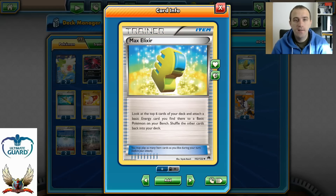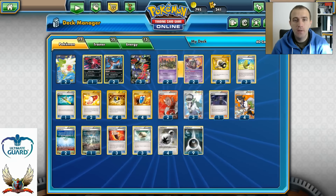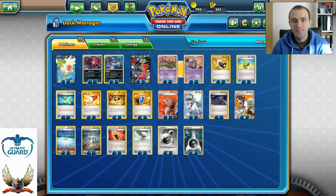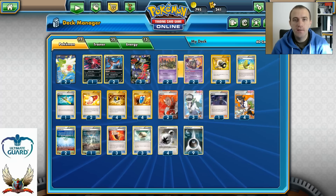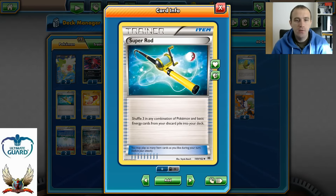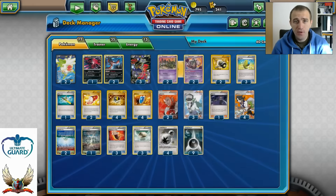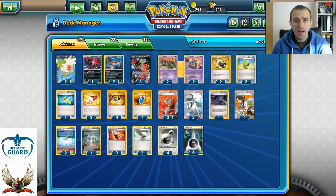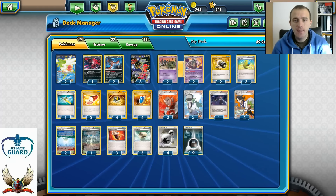Only three copies of Max Elixir, not four — but with three Max Elixirs and nine basic energies, there's a slightly bigger chance of hitting an energy compared to running eight energies and four Max Elixirs. I really like that idea. One copy of Super Rod, only two copies of N — probably to free up space for other cards like Enhanced Hammers and Olympia.